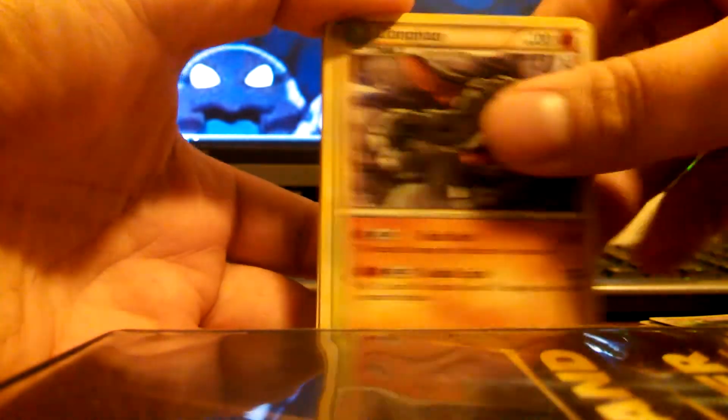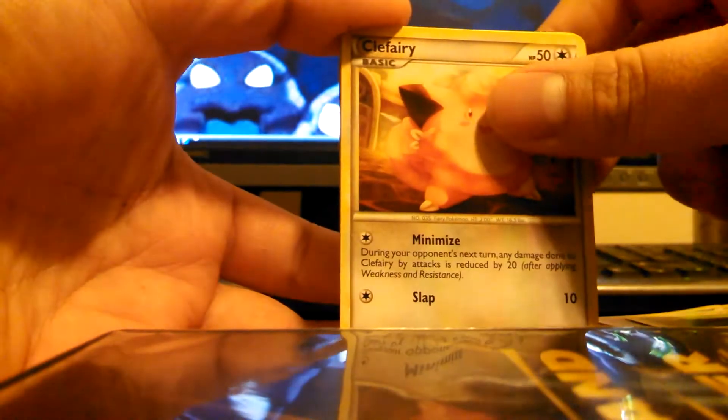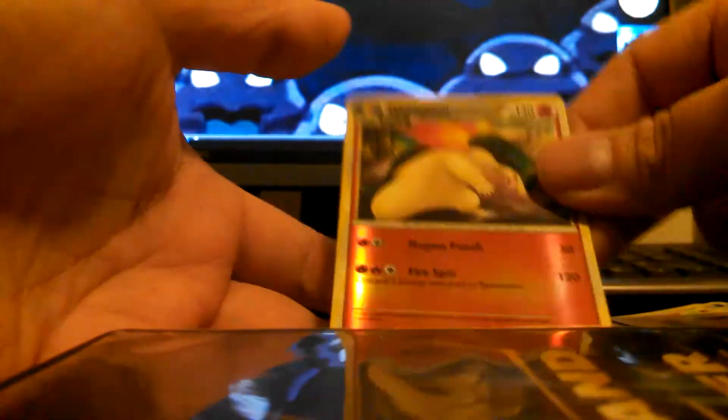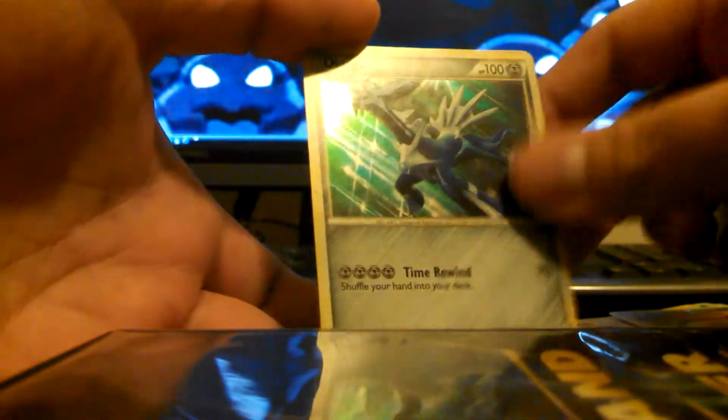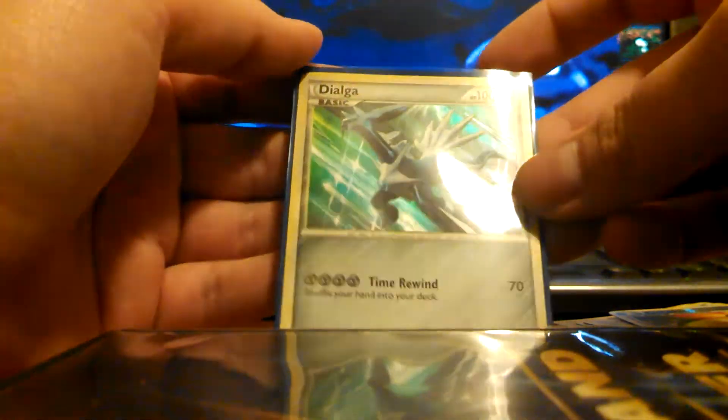Get the Lugia pack. All right, we got a Mime Jr., Don Fan, Bayleaf, Totodile, Vulpix, Tangela, Clefairy, Teddiursa, Cyndaquil, and Typhlosion — pretty sweet. And a Dialga Hollow. Pulled one of these last time. That is a pretty cool artwork. Really like that.